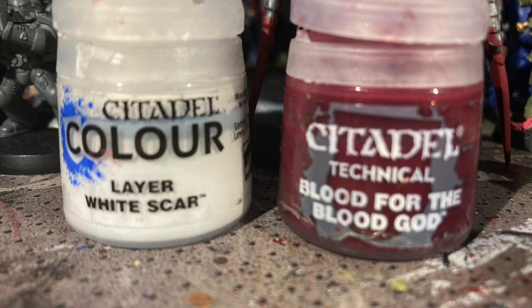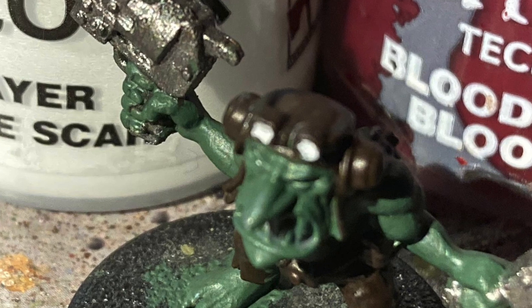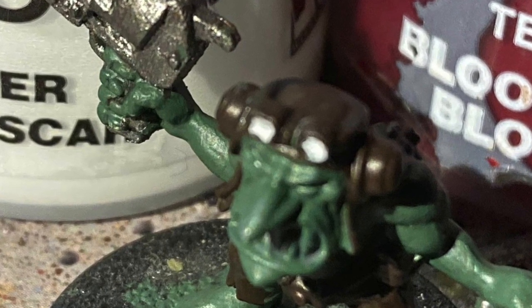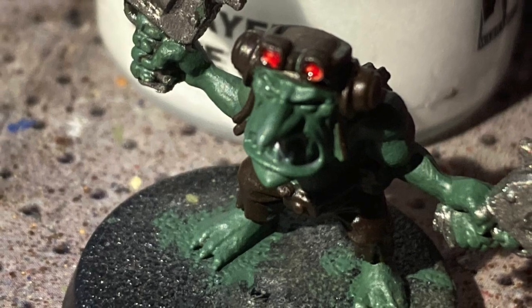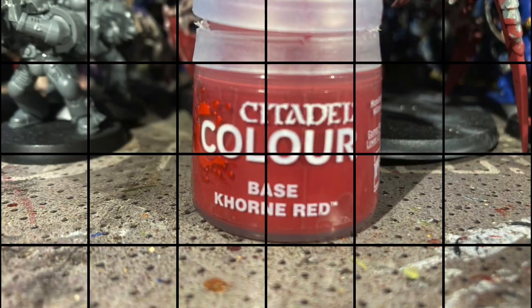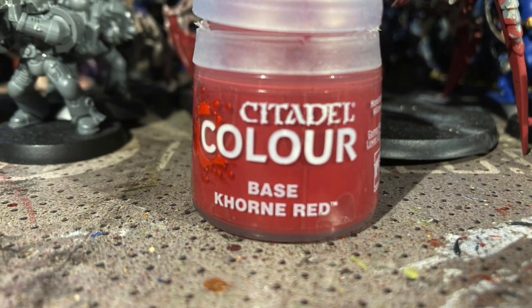Now we're using White Scar and Blood for the Blood God for the Gretchen's goggles. First apply a small amount of White Scar in each of the lenses, and then fill it in with Blood for the Blood God for that shiny cool effect. And that's done. Now we need some Corn Red for the Gretchen's eyes.